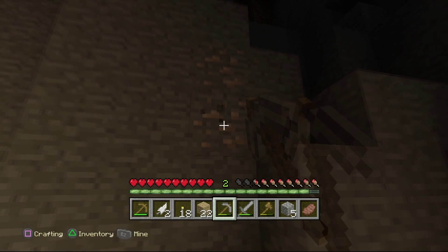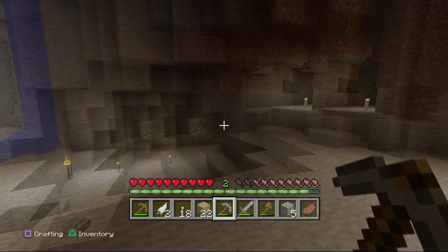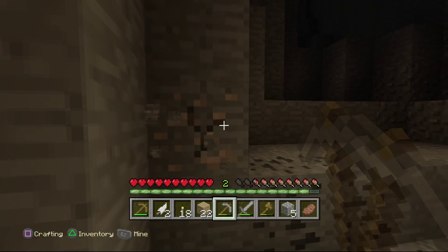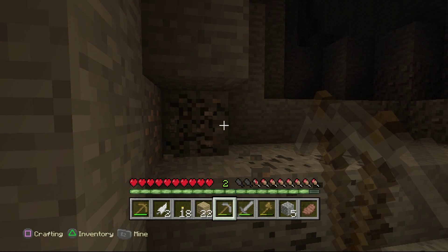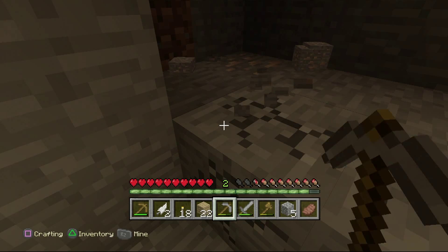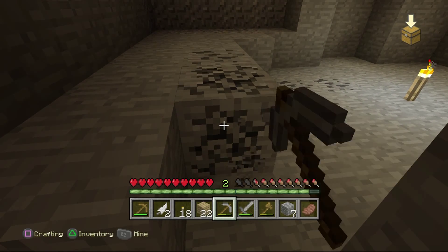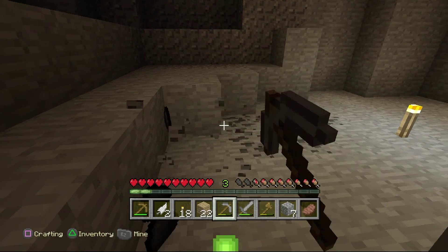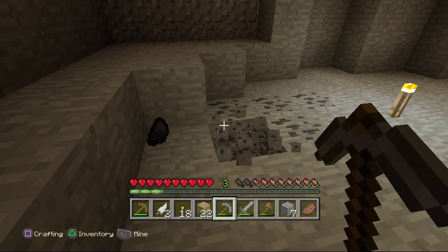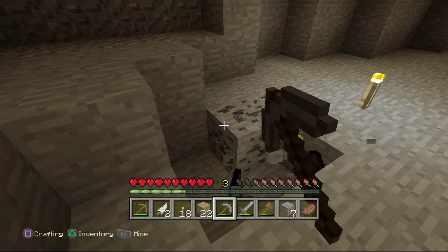So we've got enough for a bucket. We've got a little bit of coal — that'll do fine. Hopefully no mobs are going to come in from behind. There's a lot of iron, actually, but it's quite a really small ravine which isn't great. Apologies if I'm missing any sound — I'm not playing the game sound because you guys would be able to hear that on the mic, and it's not great.